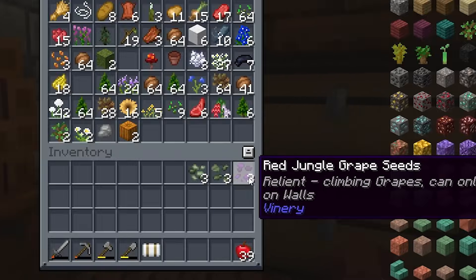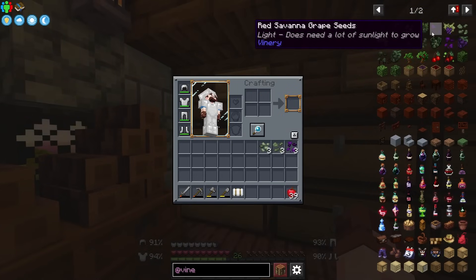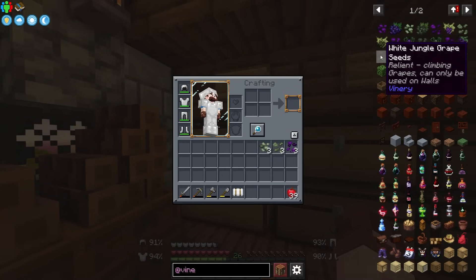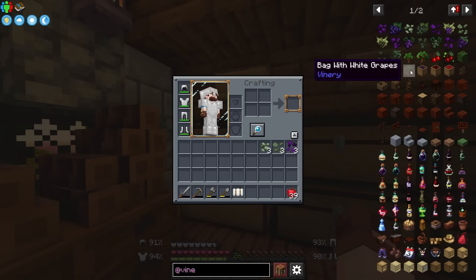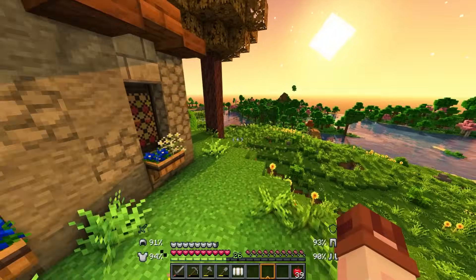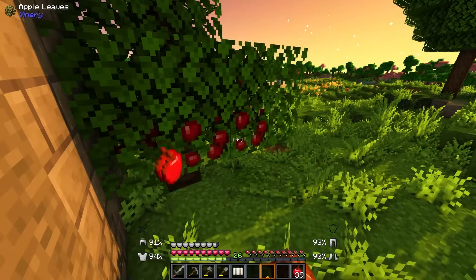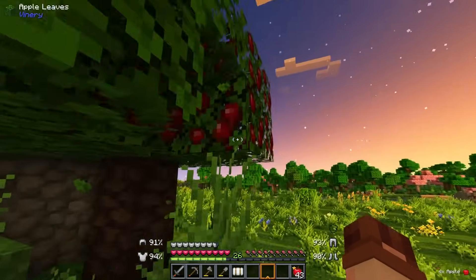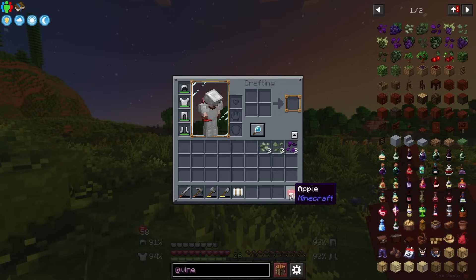We've got these three different grape seeds here, but there are actually more that we can collect - red savannah grape seeds, jungle grape seeds. There's quite a few different things. You can also get an apple tree and a cherry tree. Around the back of the castle, we actually do already have an apple tree. This has been basically our only food supply for this series so far, but that should change once we get into the Vinery mod.